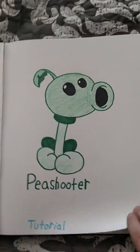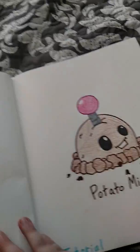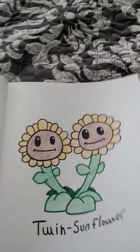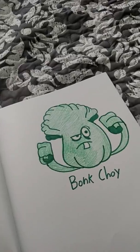So let's just start with the tutorial plants: Peashooter, Sunflower, Walnut, Potato Mine. Now Ancient Egypt: Bloomerang, Cabbage Bolt, Twin Sunflower, Grave Buster, Bonk Choy — this one was actually kind of hard to draw because of that hand.